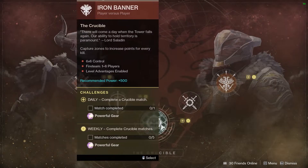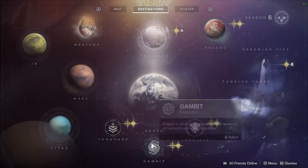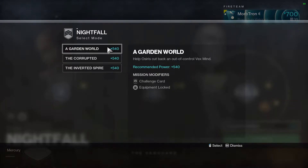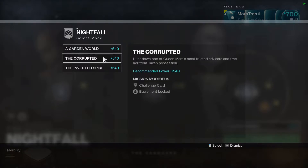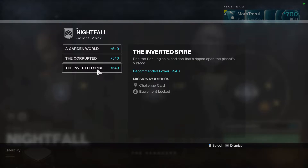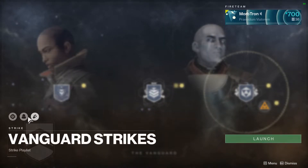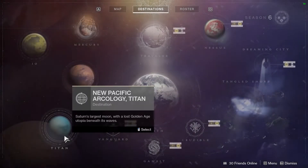For Crucible, of course, we have Iron Banner. For Nightfalls this week: we have Garden World, which gives you an exotic ship. We have The Corrupted, which I'm probably going to grind because I still don't have a good roll of the Pulse Rifle from that one. And we have the Inverted Spire, which gives you a Sparrow. Throughout the rest of the Vanguard stuff, it's Solar Singed this week, and today we also have Blackout and Brawler — an interesting combo since melees are risky.